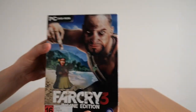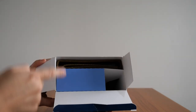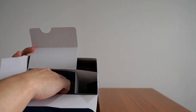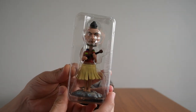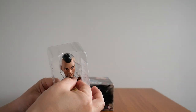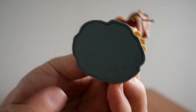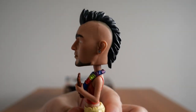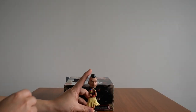Let's take a look at the contents. The bobblehead is actually kept inside here — if I lift this up, you can see the bobblehead in plastic. Taking it out of the plastic mold, there is the bobblehead. It's nicely detailed, with a base there. It looks weird, but that's Far Cry for you — there's the bobblehead right there.